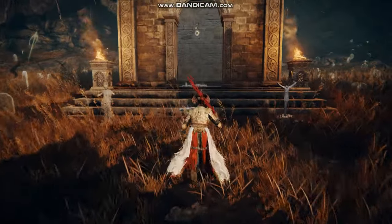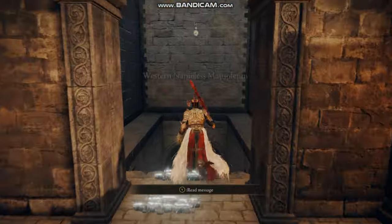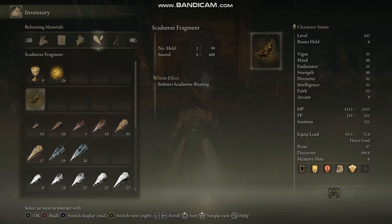That's what we're going to be diving into in today's video. One of the new items in Shadow of the Erdtree are these Skadu Tree fragments. You can find them lying around, usually at the churches, and what these do is they increase the amount of damage you do in the Shadow Realm. It doesn't work when you're outside of the Shadow Realm.